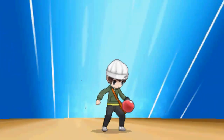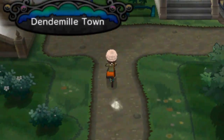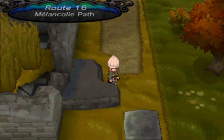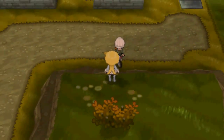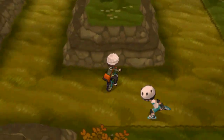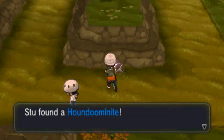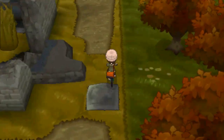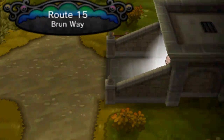Next up, Dendemille Town. We only have one more version exclusive left now - I got the Tyranitarite and the Aggronite. The reason I said T-Tar is because I have T-Tar written down on my notepad document - I just shortened it instead of writing Tyranitar. This one is on Route 16. You get yourself the Houndoomite if you're playing Y. If you're playing X, you get yourself the Manectite. You can Mega Evolve Houndoom or Manectric, whichever is your preference.